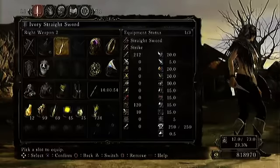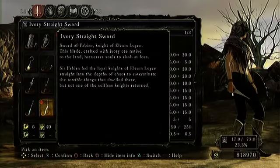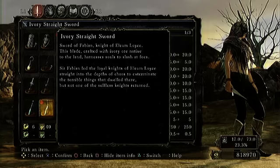I just went and got this weapon, and it's awesome. It's the Ivory Streetsword, the Sword of Fabian, Knight of Ilium Lois. This blade crafted with ivory ore, native to the land, to harness his souls to slash at foes. Ser Fabian led the loyal knights of Ilium Lois straight into the depths of chaos to exterminate the terrible things that dwelled there, but not one of the selfless knights returned.